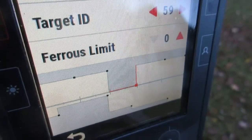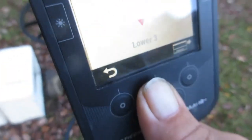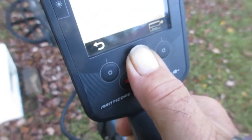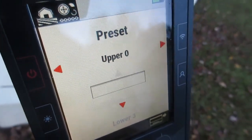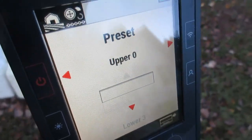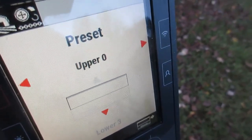And if I let these all the way down, I get down to 0 there. So 0 is there in the custom. And if I get out of here and go back to the preset — 0 is up here at the top. It's backwards. Why is that? Why don't they keep the number system the same?